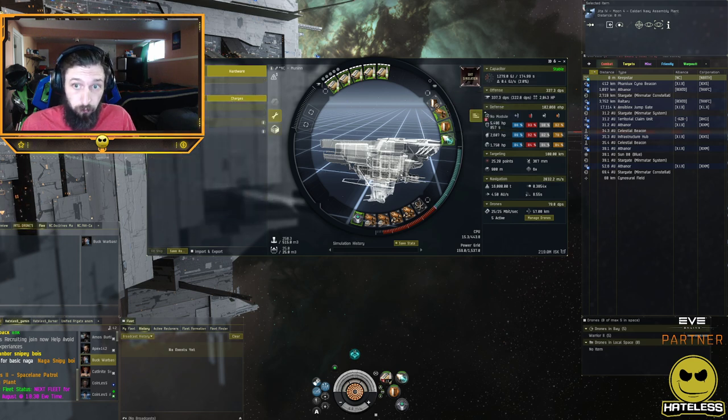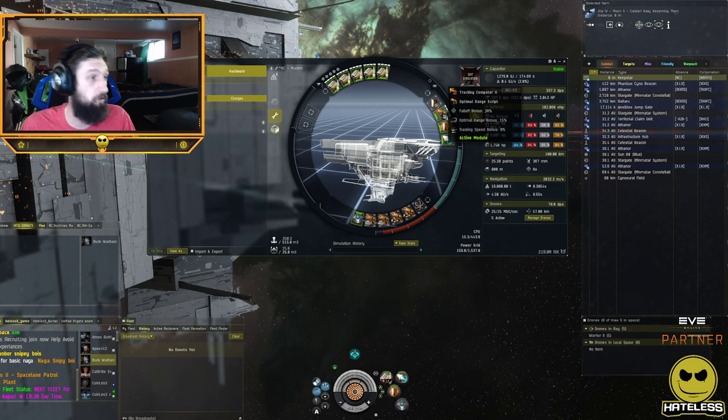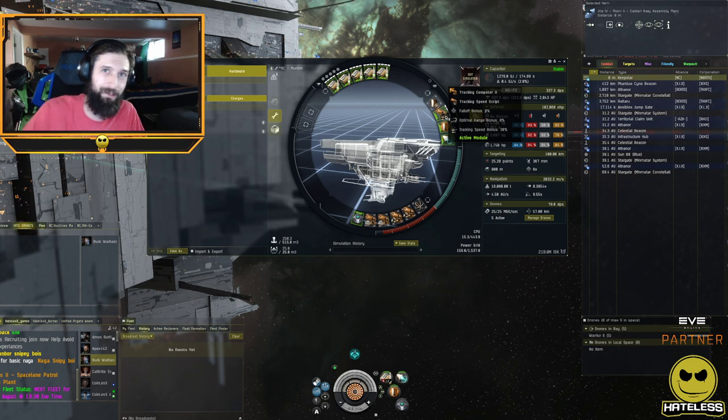There are charges you can load into tracking computers. An optimal range script switches all the bonus to falloff and optimal, removing the tracking speed bonus — for Tech 2 this gives 30% falloff and 15% optimal. A tracking speed script does the exact opposite: it removes the falloff and optimal bonuses and gives additional tracking speed. With the earlier explanation of transversal and range, you can decide which script helps you more in your current situation.